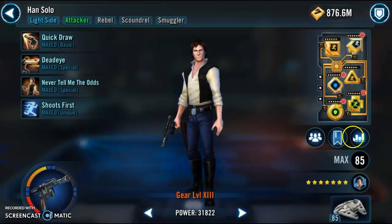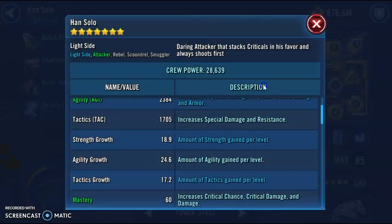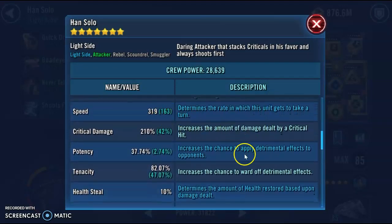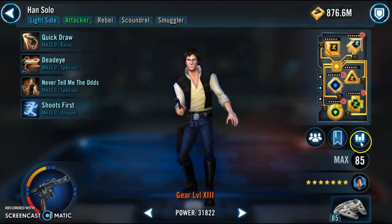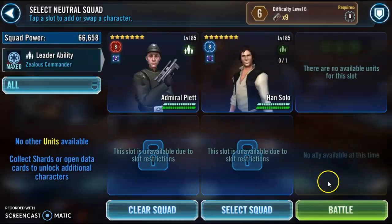Now we look at Han, and there is a mistake here because he has the wrong arrow on at the moment — I saved the wrong mod set. His speed is 319, so not as fast. I swapped the arrow over, so he now has 82% Tenacity. That's because I had to swap him to a speed arrow which has 5% Tenacity on it — he was below 80% and I really wanted him to be above 80%. He's 210% crit damage and he is ready to go. So let's jump in.